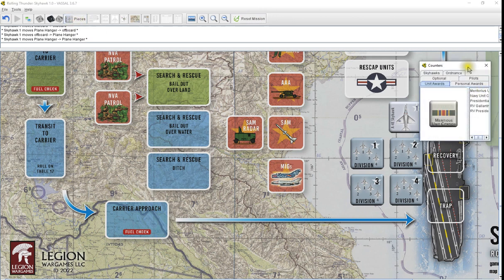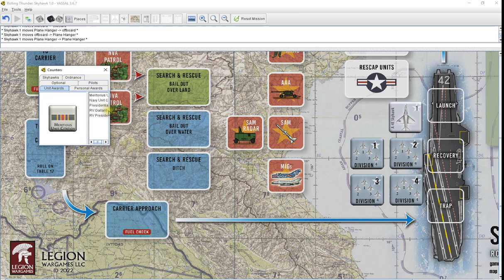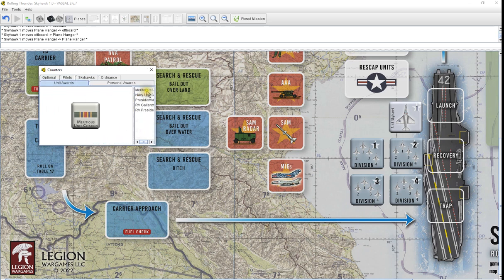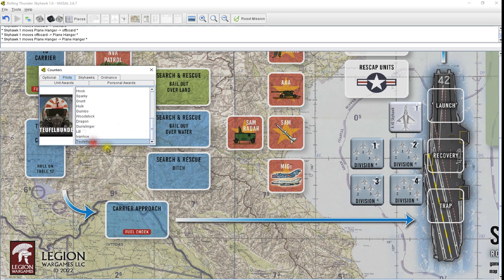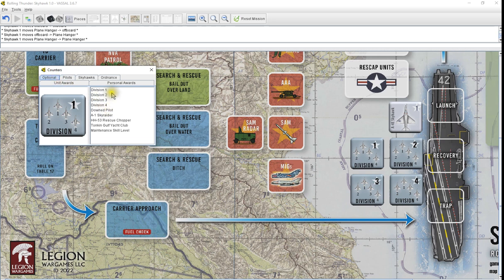That's it for the main page. Counters — I left a lot of this. Just drag out of the counters box. Most of these awards are on the paper doll, which we'll get to later. Unit awards, not so much. Ordnance — I left that all drag and drop. All your Skyhawks, drag and drop. All your pilots, drag and drop. They have the open face mask or closed face mask because they're available in the games. I put everything in there that's available. And your optional markers for your downed pilots, your A1 Sky Raider, your Rescue Chopper, your Tonkin Gulf. Not really an optional, but a maintenance skill level.